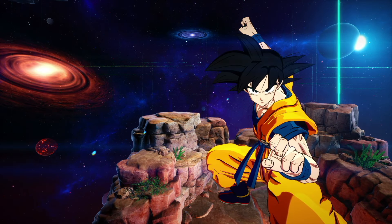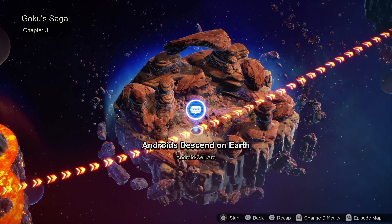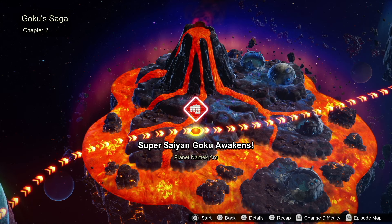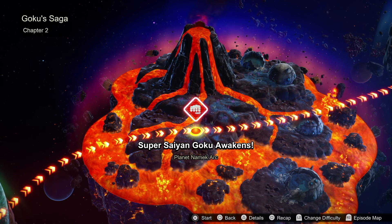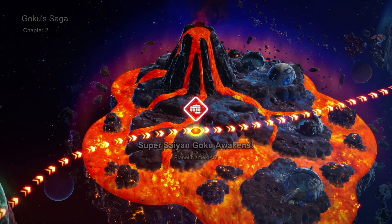All you have to do is start up Goku's storyline and go all the way to the point where you're fighting Frieza. Go over to your story map if you're already beyond that point — it's chapter two. Back down all the way to here where it says 'Super Saiyan Goku Awakens.' Lower the difficulty down, because if you do this on a higher difficulty it's just going to take you more time. Then start the battle.